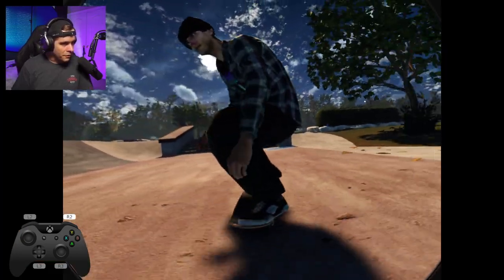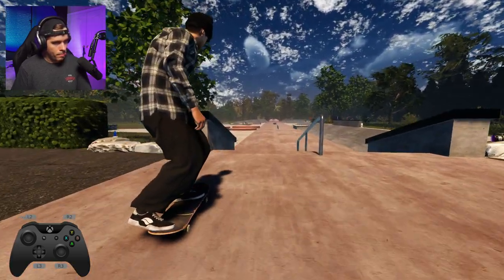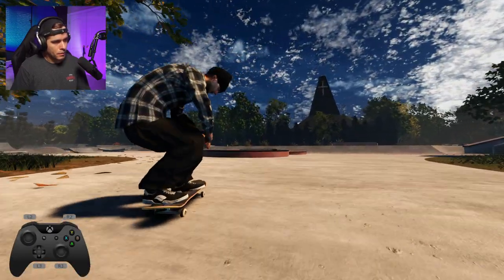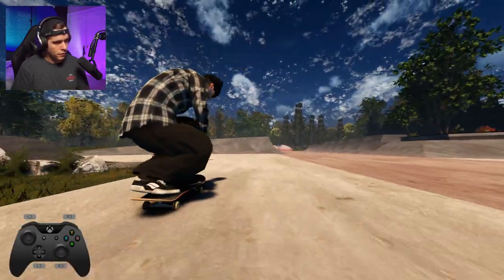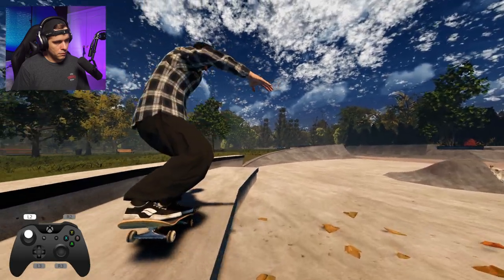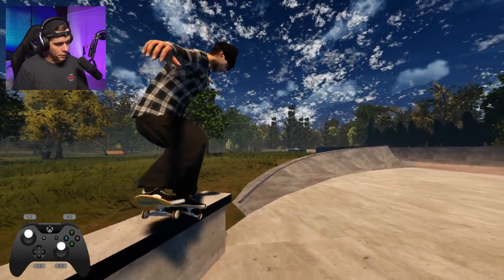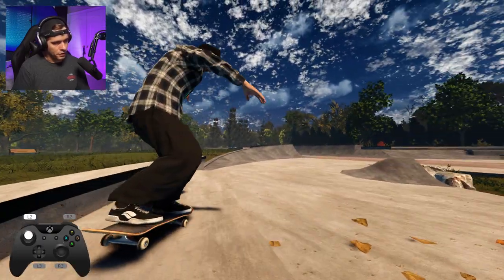Nice little back lip to start off the line, nollie heels, and then go for this nosegrind 180 out — it's beautiful. Very nice, very nice — hop around these. Nice back type 360 over that, very nice. Hop up here — kickflip up, nice back tail, nose manny then nollie crook. Kind of got it. Heel flip up, nollie crook — that was a manny.